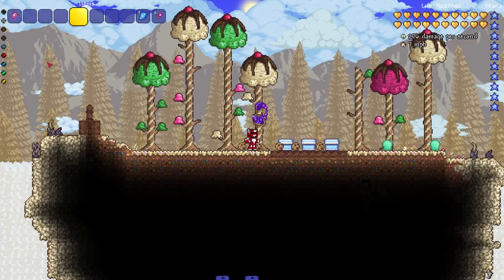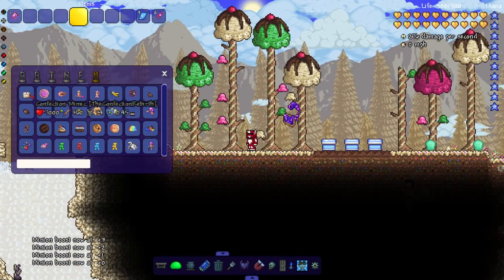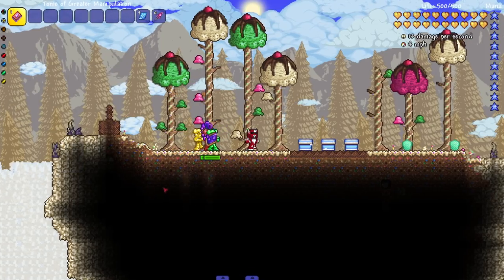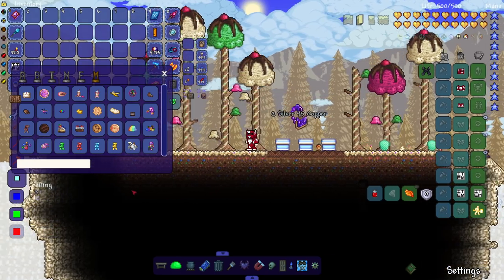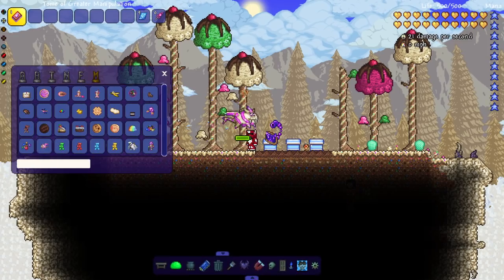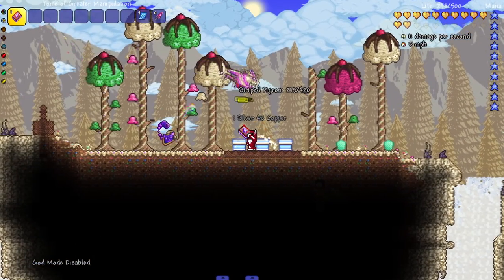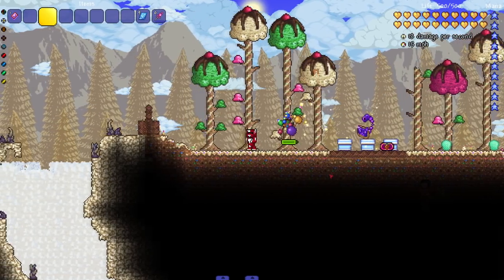Now onto the juicy stuff: the enemies! We saw the Gummy Bears — cool, they seem to have mummy AI. We have the Striped Pigron — let me get out of god mode so they can hit me. Not bad damage, even without armor. Next, the Sprinkling — a little flying dude that does a lot of damage.